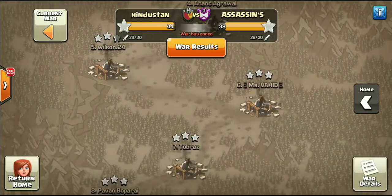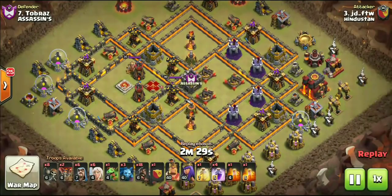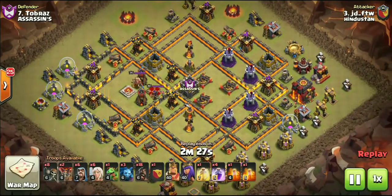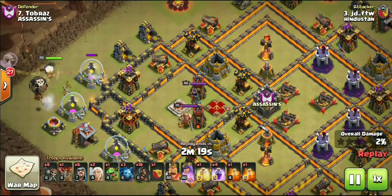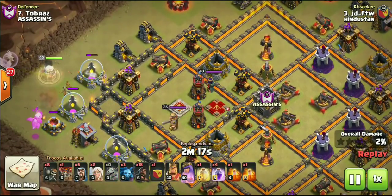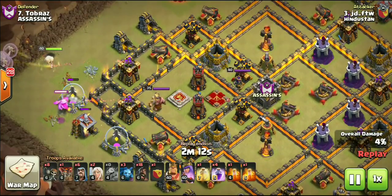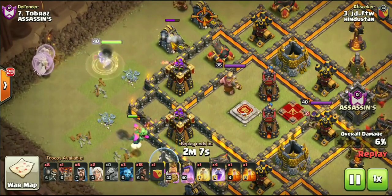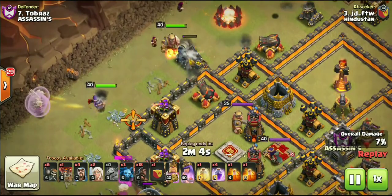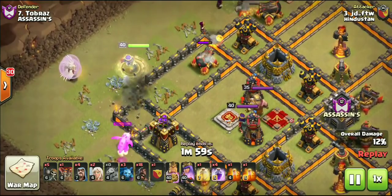Hindustan is getting a solid victory over Assassins, and this is from the Indian Cup league they're in against other Indian clans. I'm bringing you guys this attack strategy because it is so strong on the right base layouts. A lot of people have asked — when I uploaded the last video — what kind of bases does this attack strategy work on, which is something I always wonder myself when watching an attack strategy video.